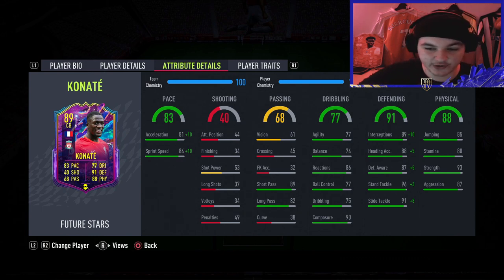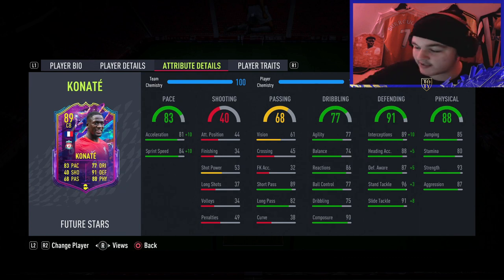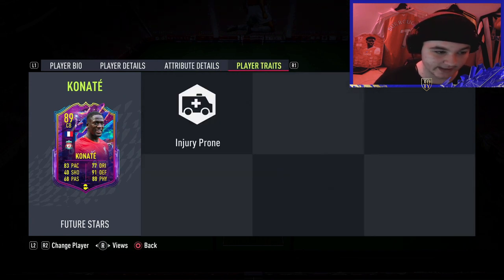Defensively, he is phenomenal. I've gone for the shadow because you want that plus 10 pace — with an anchor, plus 5 pace isn't enough. So 93 pace in-game. He goes to 96 defending, 99 interceptions, 93 heading, 92 awareness with 99 stand tackle and 99 slide tackle. He's got 93 strength with no chem style, so I don't think an anchor is too much of an issue. 80 stamina as well — as a centre-back, more than enough.